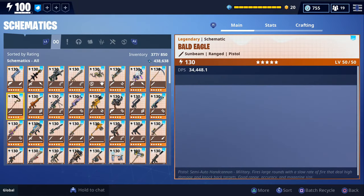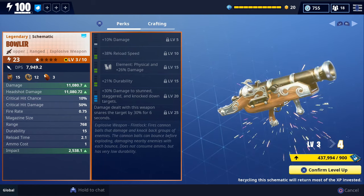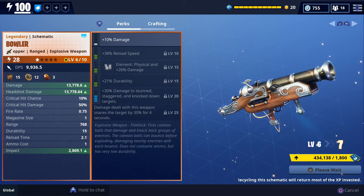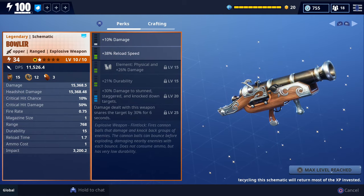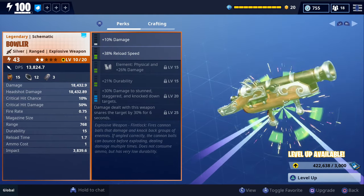Let's go ahead and check out the perks that came with our Bowler. I'm not sure if the perks are static — be sure to let me know in the comments below what perks you got on yours. But the perks we have on ours are Damage, Reload Speed, Physical Damage, Durability, Damage to Stun, and Stagger to Knock Down.